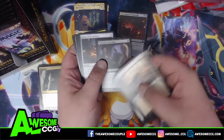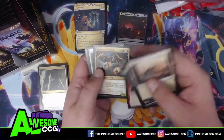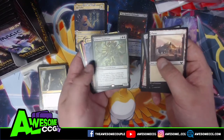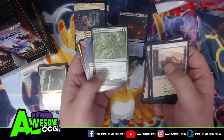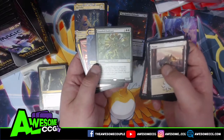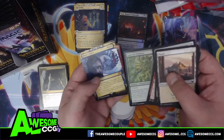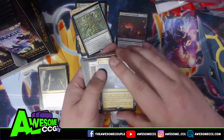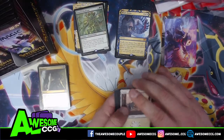It'd be nice if we pulled a Professor Onyx — that'd be great. These cards feel a little different too; I think they got a new printer. Gnarled Professor has one of the new abilities — Learn. 'You may reveal a lesson card you own from outside the game and put it into your hand.' That's cool. Oh, here we go — that's a really good one.